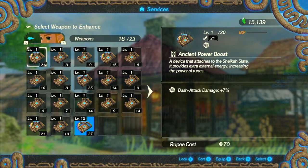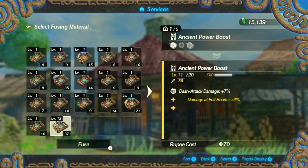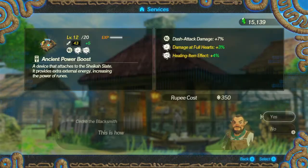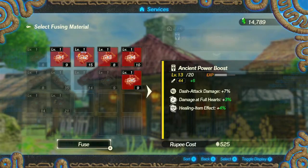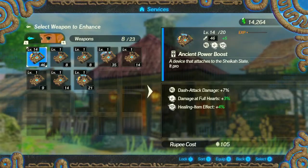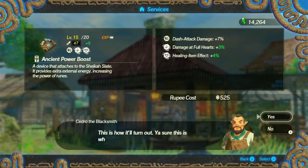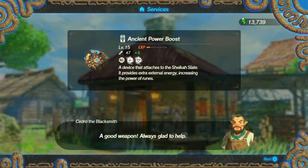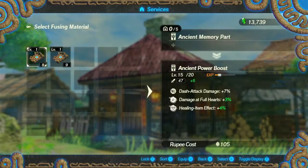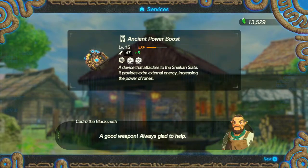Also, we have - is this different? It's a little bit different. Sheikah Slate things. But anyway, let's just select it and fuse everything into it. My rupees are slowly depleting again, but that's alright. I might actually sell the one that's level one with nine attack. Maybe - or not. There we go. Level 15 with 47 attack.